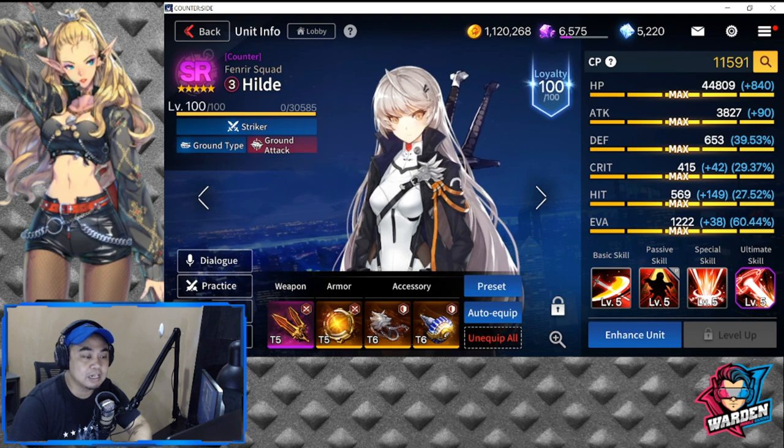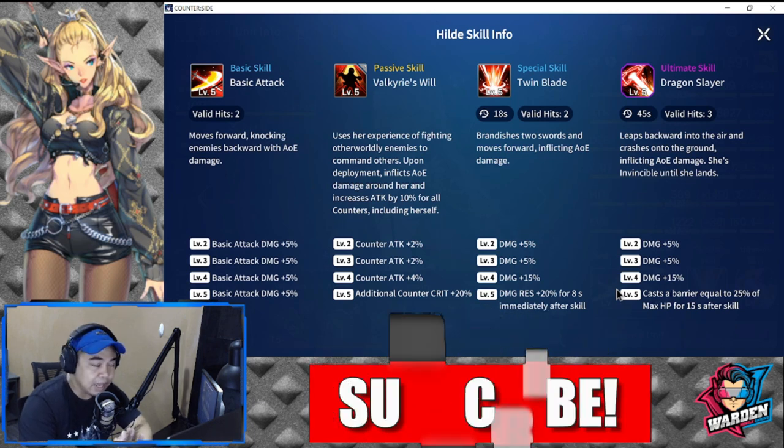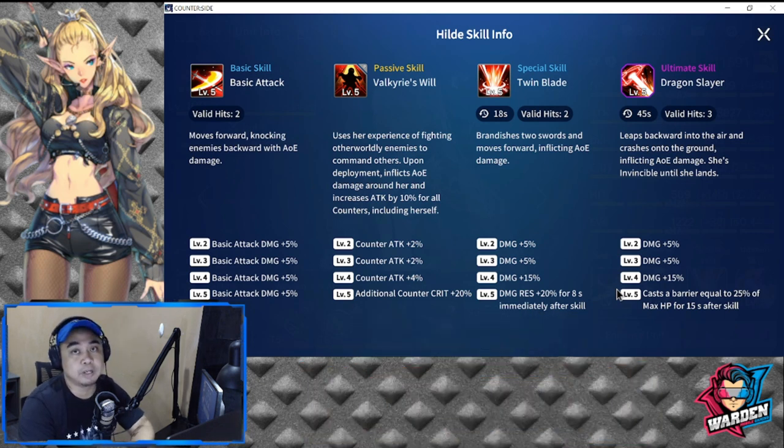She's still high value — let's take a look at her skills. Her basic attack moves forward, knocking enemies backward with AOE damage. Basic attack damage is a total of plus 20% up to level 5. Her passive is quite interesting because she inflicts AOE damage around her upon deployment, and increases attack by 10% for all counters including herself. So this is a good buff for counter-heavy teams.